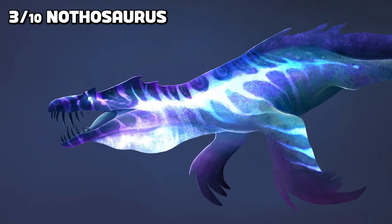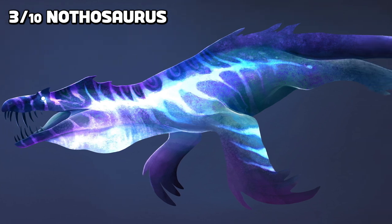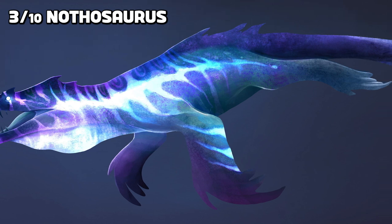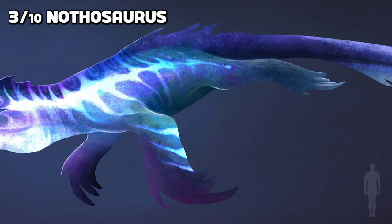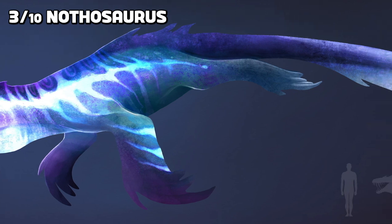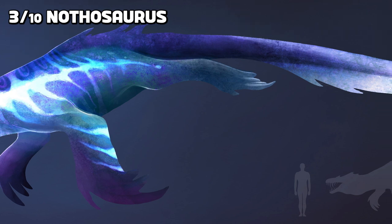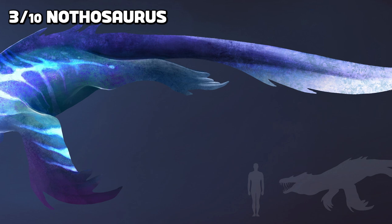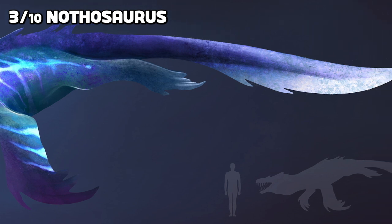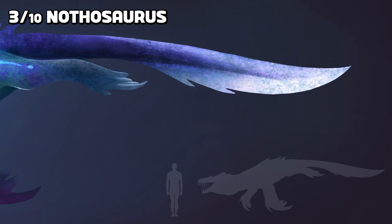Next up is the Nothosaurus, the mobile cooking pot. This creature's body warms up when basking in the sun, triggering an impressive colour change. It has a sack below its throat able to collect and store fish, and the heat of its body generated by sunlight can boil the water in that sack, providing survivors with an organic cooking pot. The creature's fascinating exterior will also glow whenever an alpha or a max level creature is nearby.